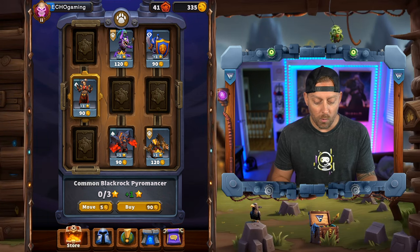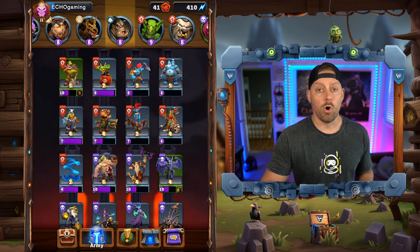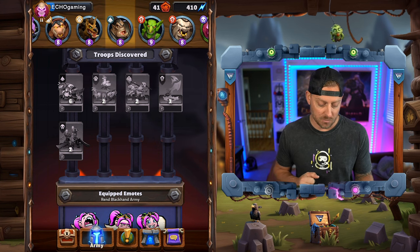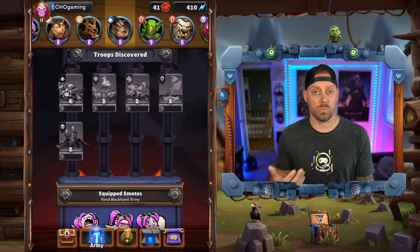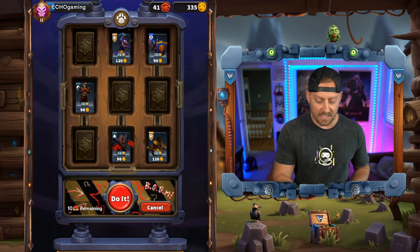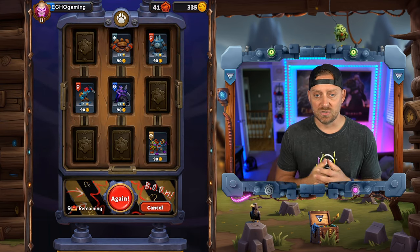So you don't want that to happen and I'm going to help you understand how to prevent it. First things first, we want to recycle the grid because there's nothing on here I need. What I'm trying to do is get all of the minis that I have yet to unlock, which is only five at this point. Because when you unlock all of them, you get extra bonuses with your victories. So I'm going to recycle the grid and it's going to put all new minis on the grid for me to choose from.